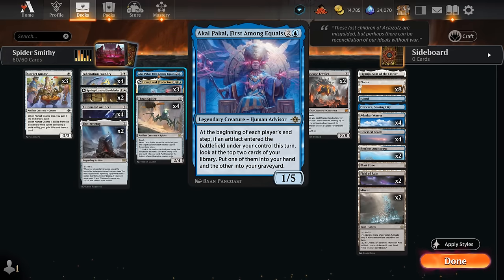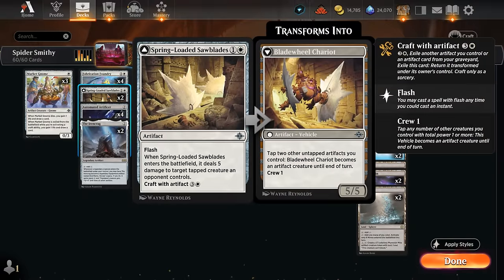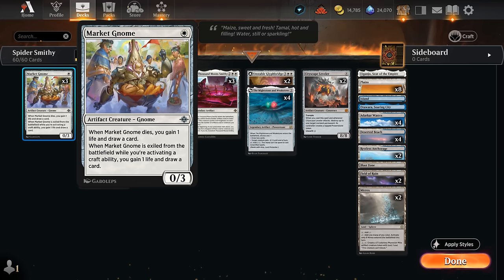Akal Pakal is a 1/5 — at the beginning of each player's end step, if an artifact entered the battlefield under our control, we look at the top two cards of our library putting one in hand and the other in the graveyard. This can activate pretty easily in our deck, even during the opponent's turn thanks to Mirex making a Might token. We also have Spring-Loaded Saw Blades — an artifact with flash that deals five damage to a tapped creature an opponent controls. Later we can craft it using an artifact from our graveyard and transform it into the Chariots, a 5/5 vehicle that can be crewed pretty easily. We also have three copies of Market Gnome as a 0/3 blocker — a nice early defensive creature. When it dies we gain one life and draw a card, and the same happens if we exile the gnome using a craft ability.